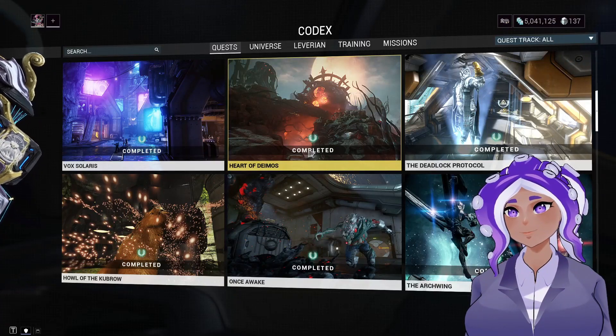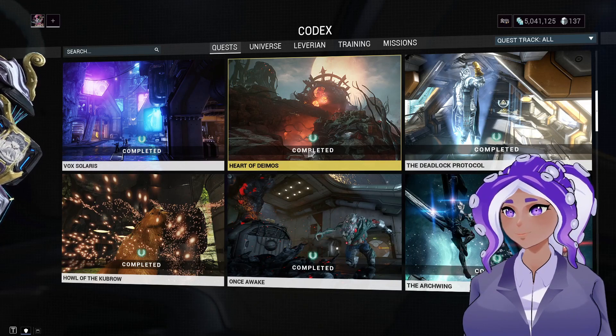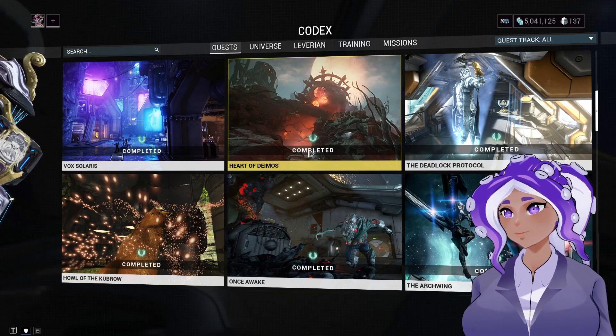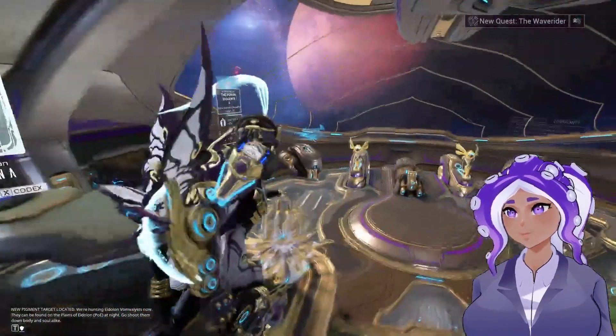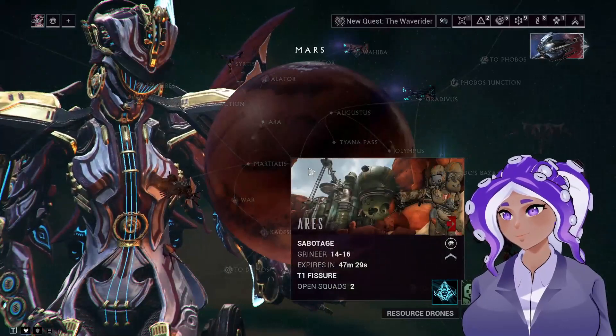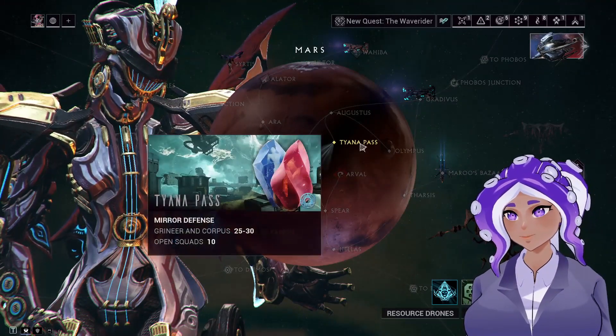Before you get started with grinding for Citrine, you do need to have the Heart of Deimos unlocked and completed so that you can get a letter from Otak telling you where you can go and start grinding for this Warframe. Basically he tells you to go check out Tiana Pass, which is right here.